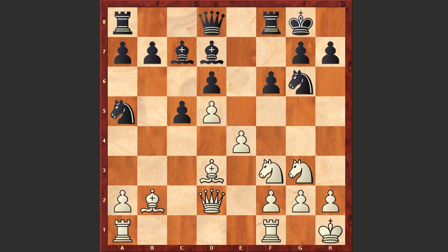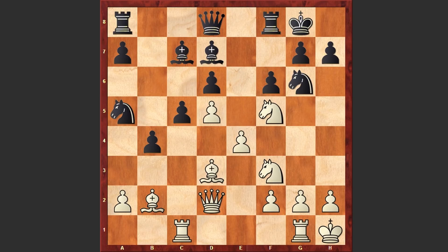That's why after Ng3, Zuckertort blocked the dark-squared bishop's diagonal by playing f6. Rc1 and b5 is on the board. Nf5, b4 — white is attacking on the kingside and black is counterattacking on the queenside. Let's see who will be faster. Rg1 — this rook is going to support the g-pawn. b3 and g4 — white is not even paying attention to what's going on on the queenside.